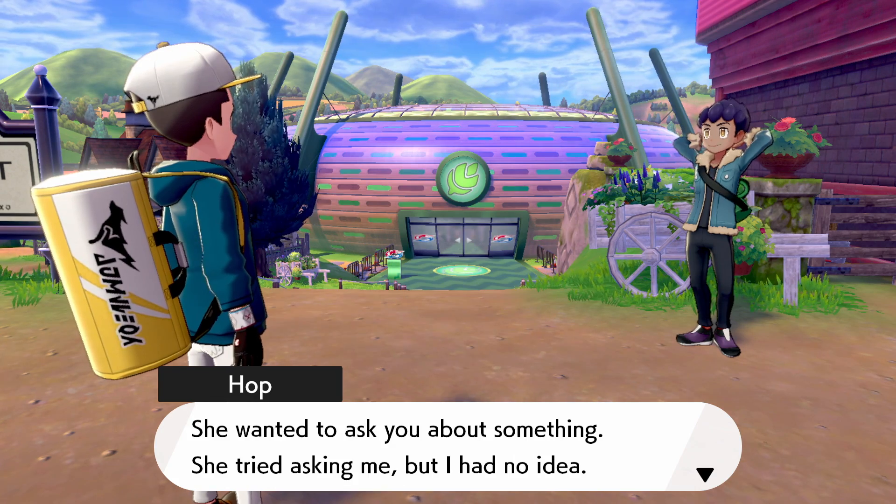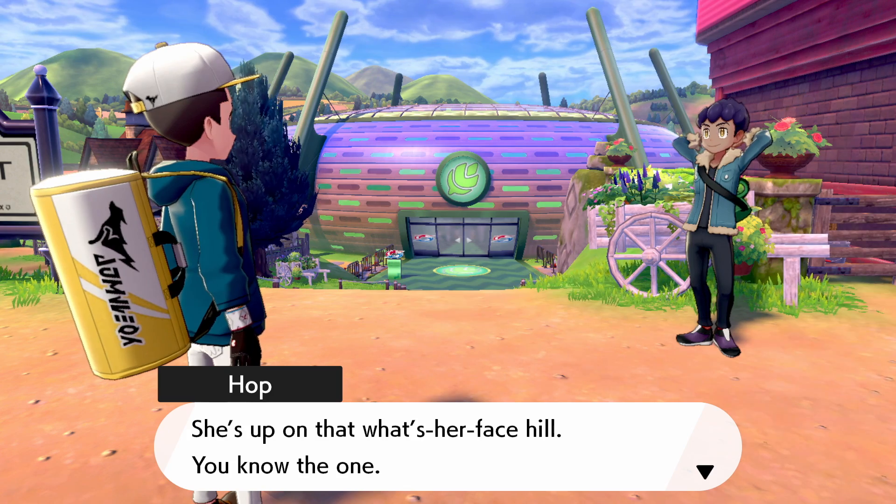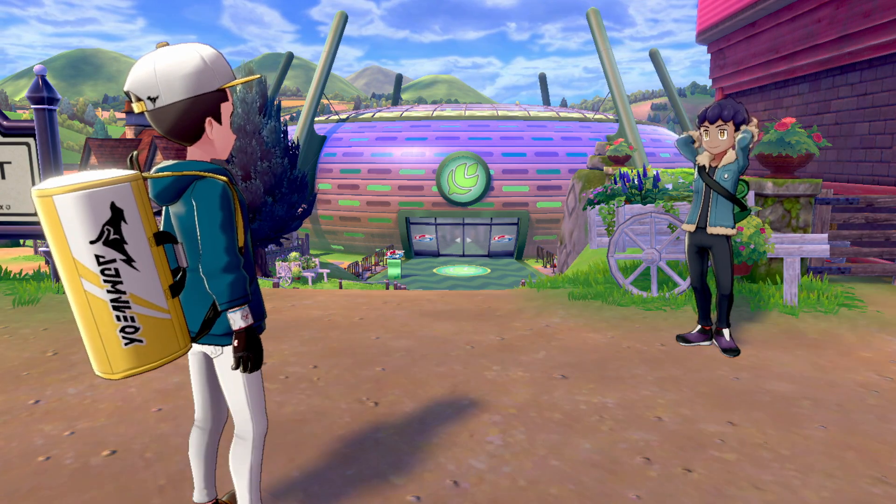Sonya was looking for you, Mike. She wanted to ask you about something. She tried asking me, but I had no idea. She's up on What's-Her-Face Hill — you know the one. Have a look at your map if you're not sure.